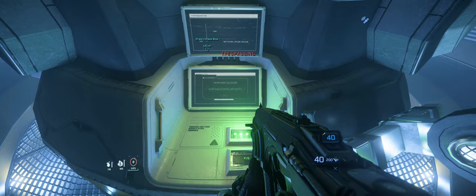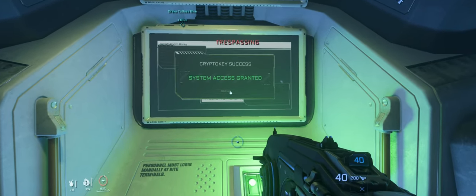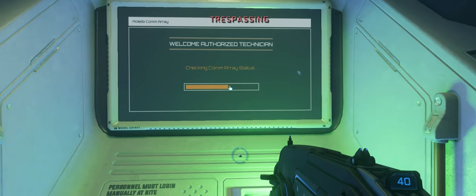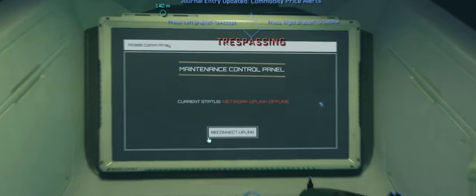When the progress bar finishes, we will be granted access to the system. When prompted, you'll need to hold the F key to interact and confirm on several screens that you want to disconnect the common ray. Once you've confirmed, you will be greeted with a screen that confirms that the satellite is now offline.